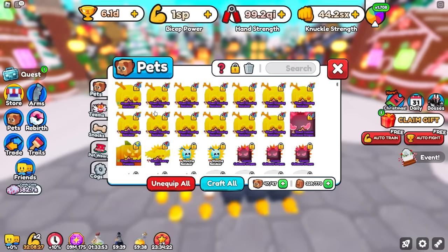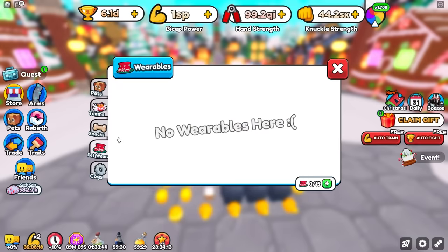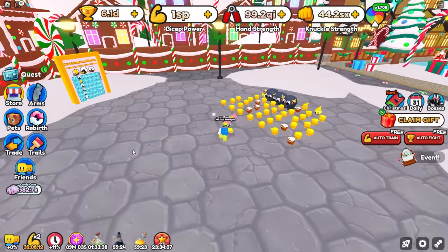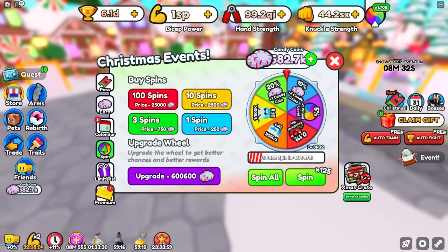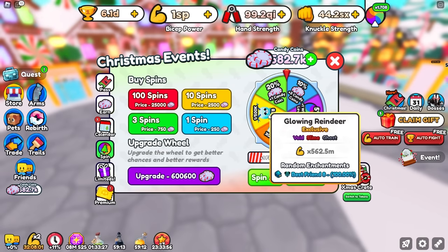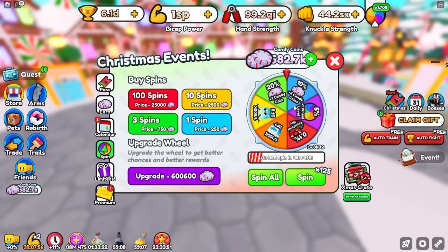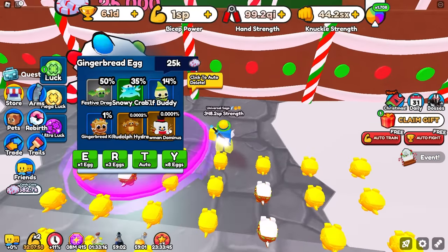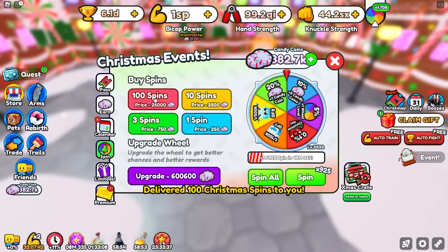I bought 15 slots but I don't really think I'm going to fill them up. All we really need is one hat to equip on our best pet and then we'll probably do over a billion. I'll try to get this off camera another time because that's going to take ages. But 582,000 candies — that's awesome because we can also get tons of spins. Looking at this, they increased the chances again — from 1 in 100,000 now to 1 in 500,000. That is crazy.